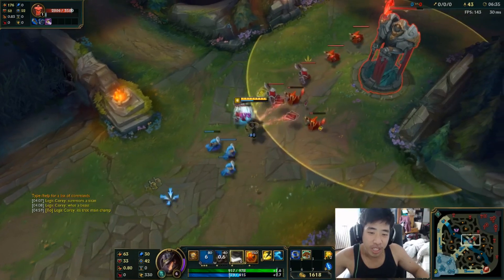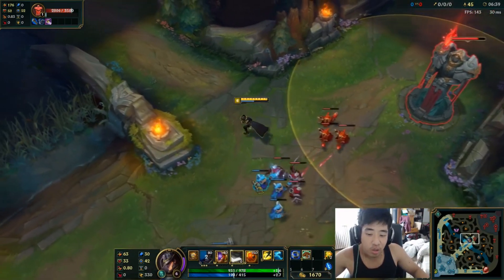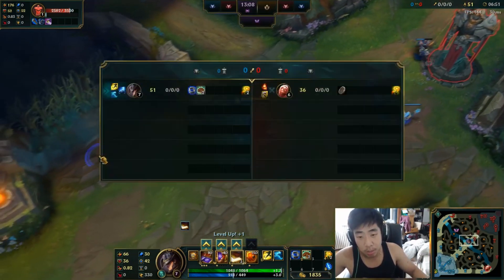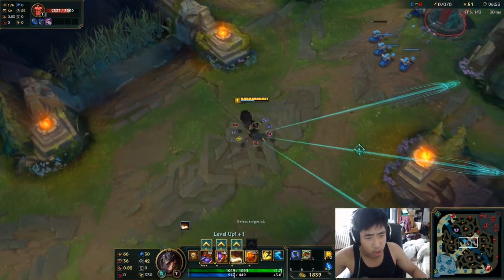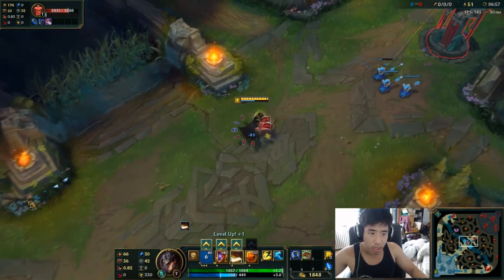Anyway, that's a quick tutorial on how to use smartcast and non-smartcast. I advise using both — you play a lot better. I find that I hit a lot more spells using both because sometimes I'm not quite sure about the landing, so it's really useful.